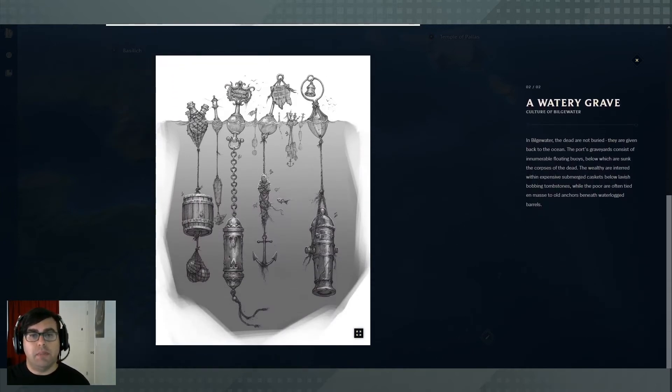Another element of the violence of living in Bilgewater: they don't have a lot of real estate in the nearby area — it's a lot of cliff faces — so they actually bury their dead off a place called White Wharf. It's called White Wharf because it's basically covered in bird droppings, making it undesirable to go there. They bury people in underwater caskets that float on buoys as grave markers. You've got everything from the poor with mass grave situations sharing a family buoy, to others with nicely designed caskets.